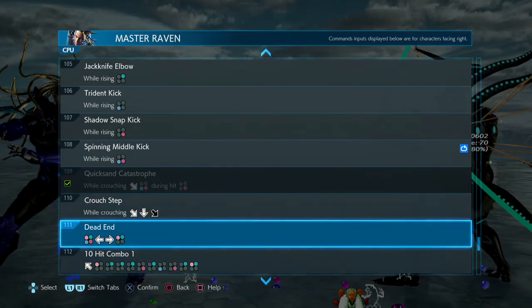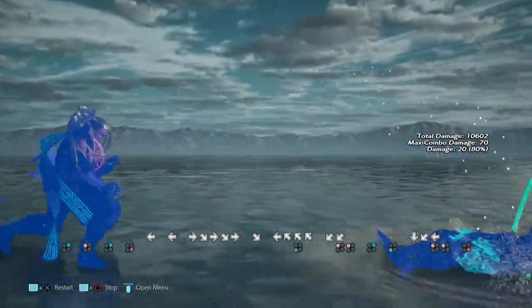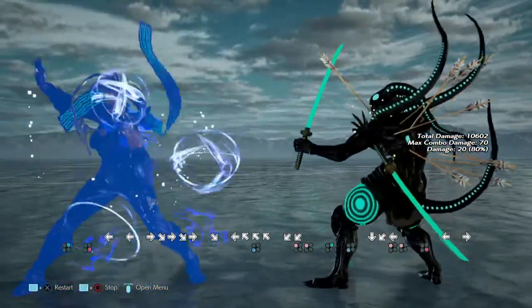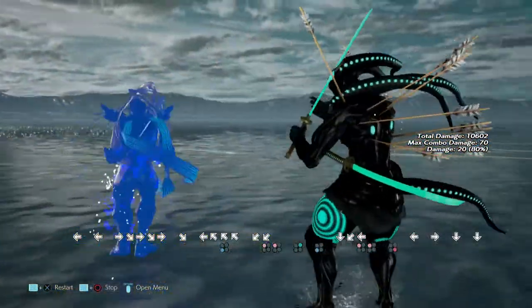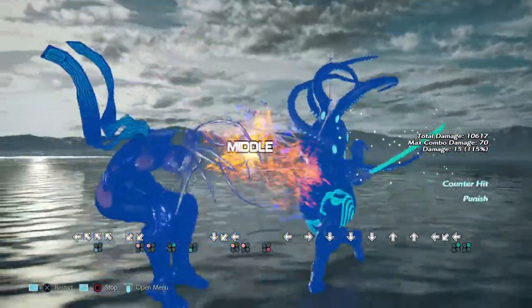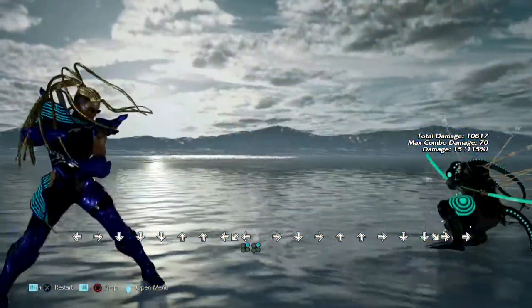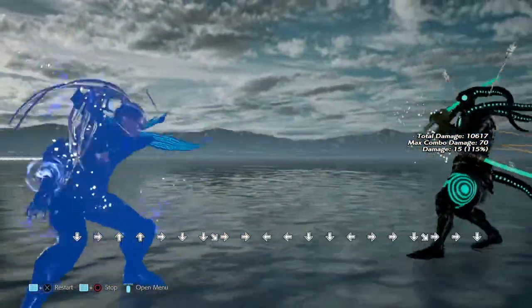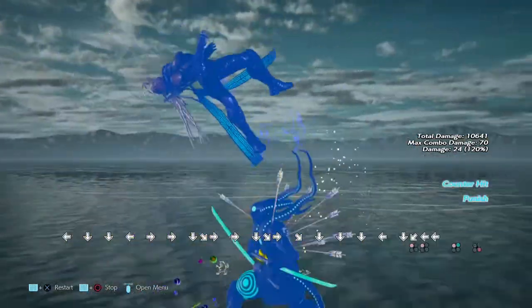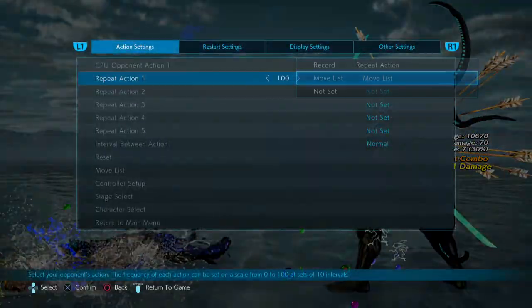Crouch Step. Dead End — what the hell is Dead End? Super Charge — she has a move that goes with it, and it reaches very very far.